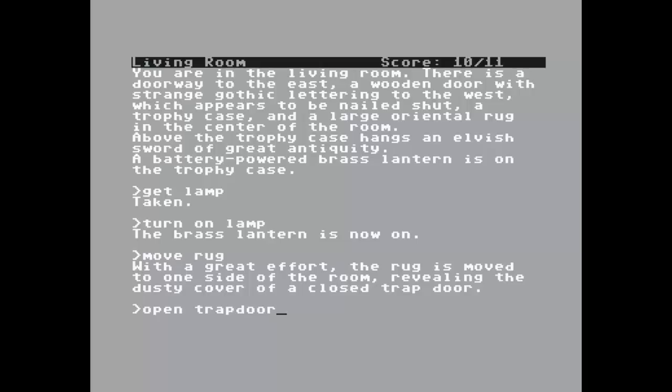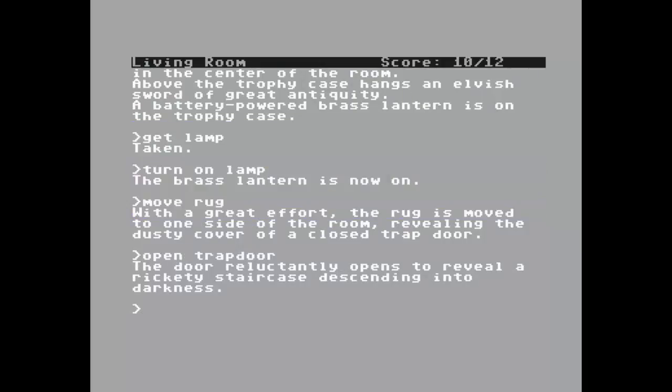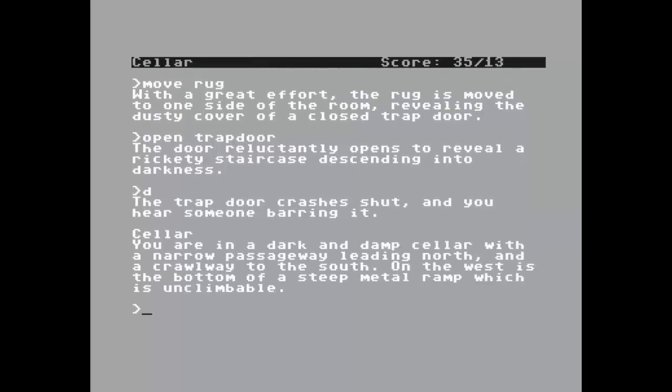You can put one word or two, it doesn't matter. The trap door reluctantly opens to reveal a rickety staircase descending into darkness, so we're going down. The trap door crashes shut behind us and you hear someone barring it. I wonder who that could be — the game never tells us. Eventually when we find another exit into the cellar the trap door will remain open, but for now we have to open it every time. You are in a dark and damp cellar with a narrow passageway leading north and a callway to the south. On the west is the bottom of a steep metal ramp which is unclimbable.